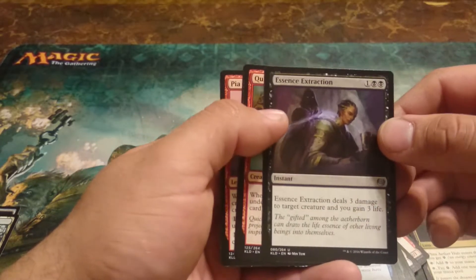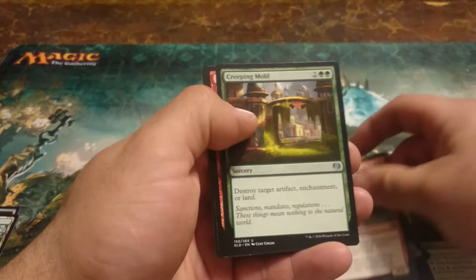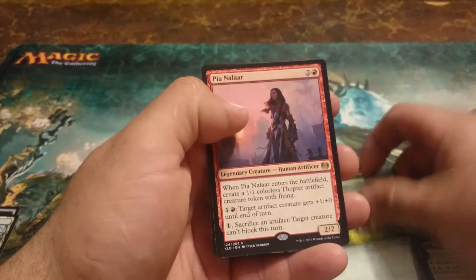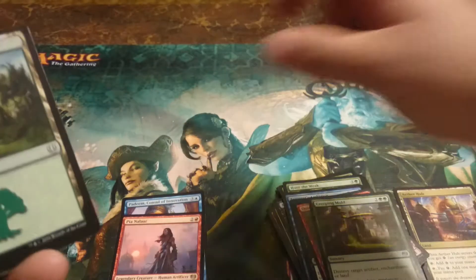Now the uncommons. And for the rare, we have PNLR, and that's it for those two packs.